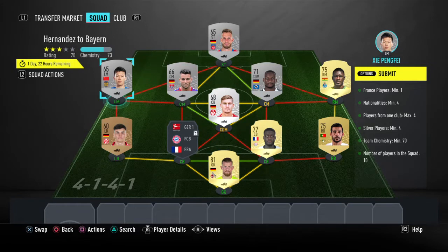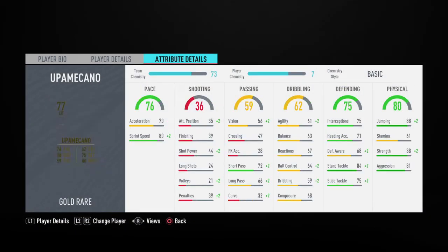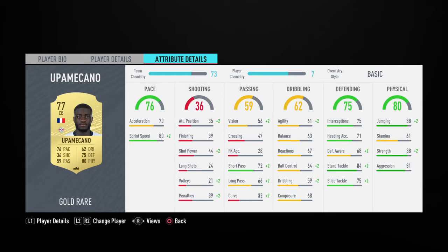What's up guys, this is Hernandez to Bayer and it's a pretty simple squad builder, so I'm gonna go ahead and get started. In goal we have Timo Horn, right back we have Aurelio, center backs are Upamecano and Hernandez.